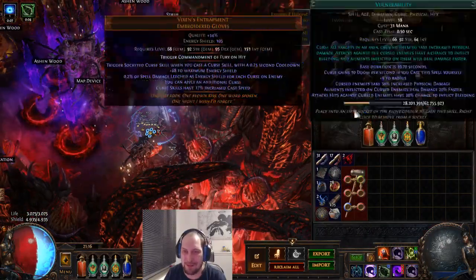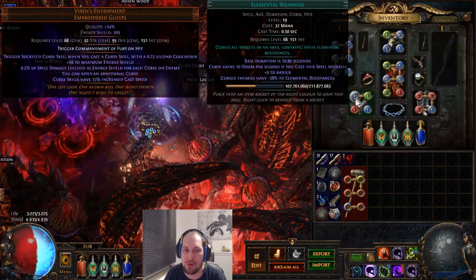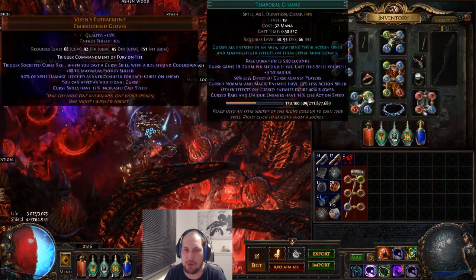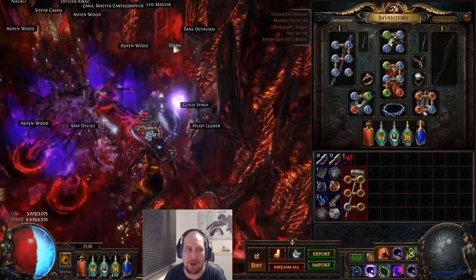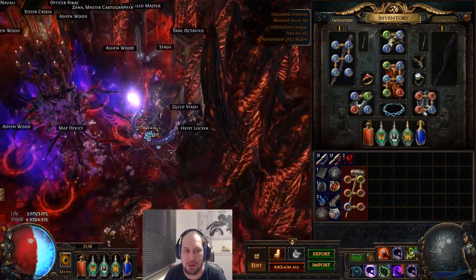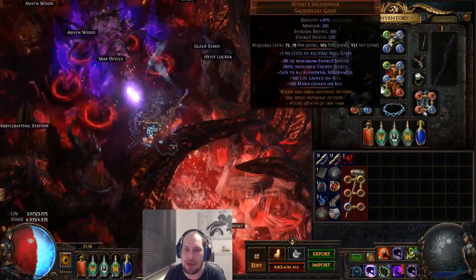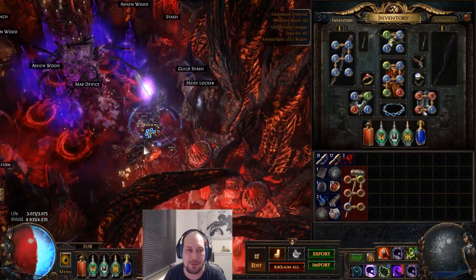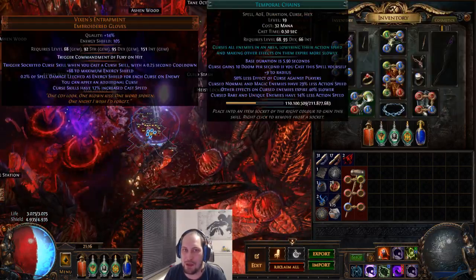For the other gear — I got my Wixens. I want two red, one green, one blue socket. That's the goal. I don't have enough chromatics or the recipes to color something like that pretty easily. You can do some shenanigans with two, three, four sockets etc. — not that hard — but I need to delve a little bit to unlock the recipes. I was too lazy yet.